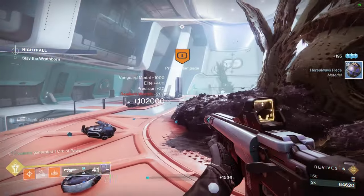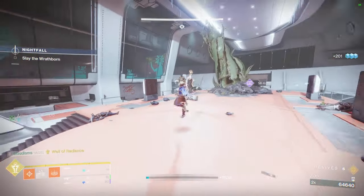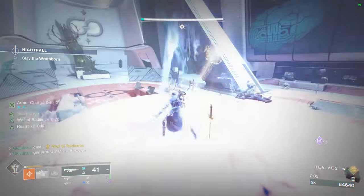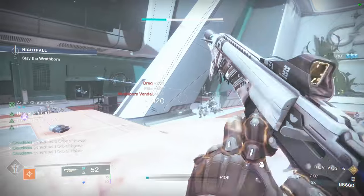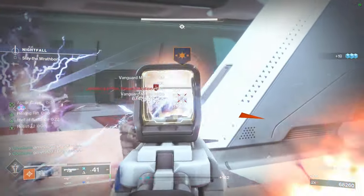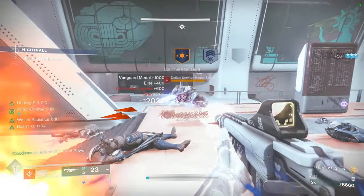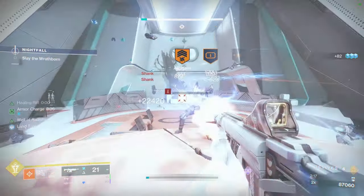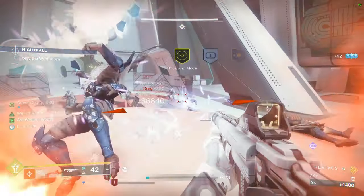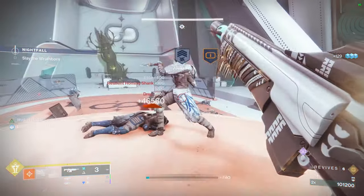As you can see, these enemies that are really tanky are just falling over to my insane shotgun auto rifle. I'm going to double up this rift to get some resist and try to face tank this damage. I can just delete any enemy in front of me, and I'm getting my Well incredibly quickly because we're doing so much damage. The Super regen is tied to damage.